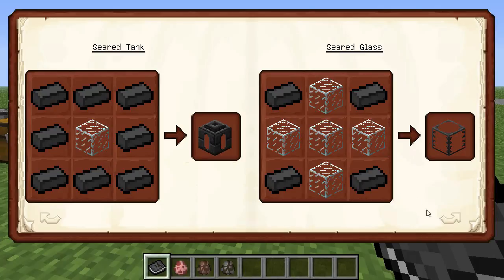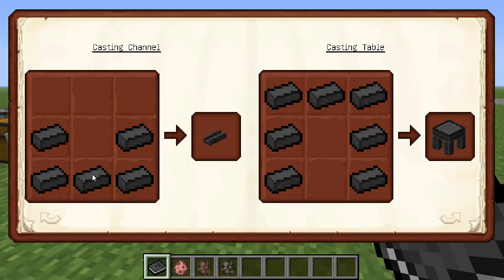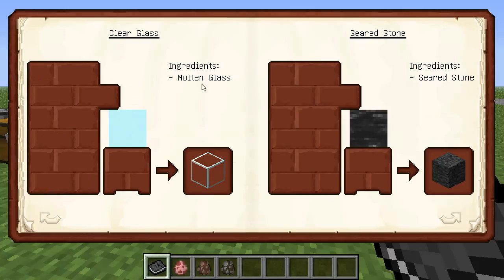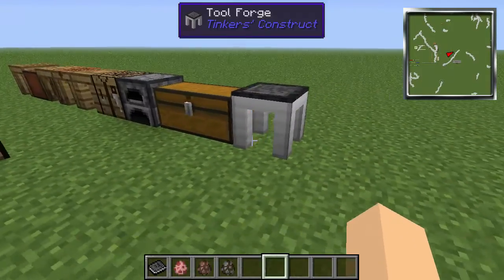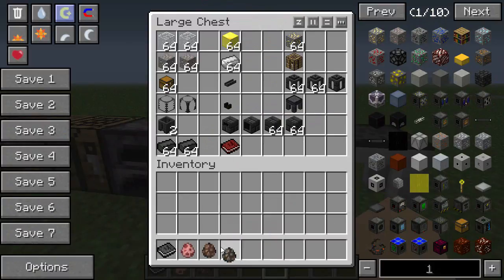You'll also need a smeltery drain, a seared tank — this is where you put your lava — and seared glass, which can replace a seared brick so you can see through it, same with seared window. Then there's the faucet, casting channel — these don't seem to work right now, at least I don't think they do — your casting table, casting basin, and then it covers some other stuff like clear glass, seared stone, and molten materials.